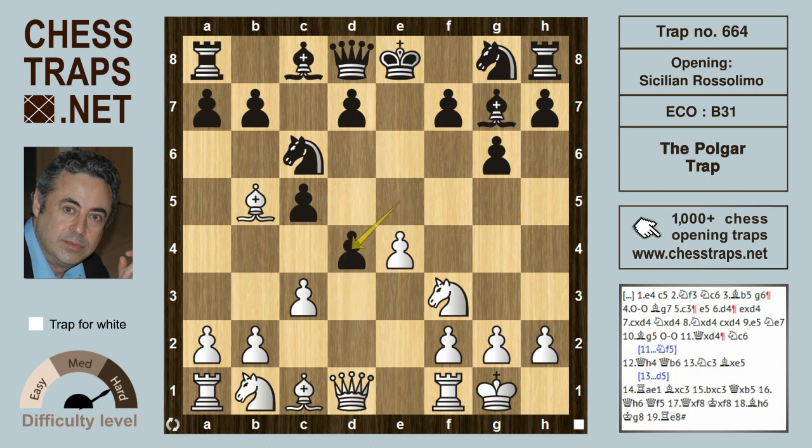Black will usually take back with the c-pawn, but here we're looking at exd4. After cxd4, knight takes d4, offering a trade of minor pieces, which white happily accepts. Black can take back with the bishop or the c-pawn; the c-pawn is slightly more popular because it controls the c3 square, preventing that knight from leaping to attractive outposts like d5.